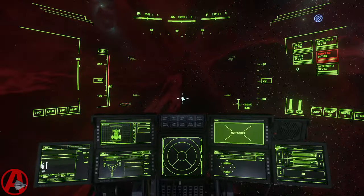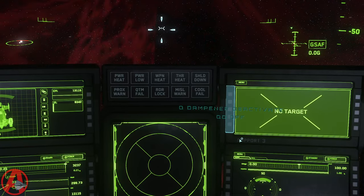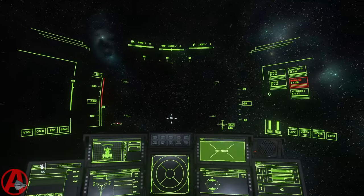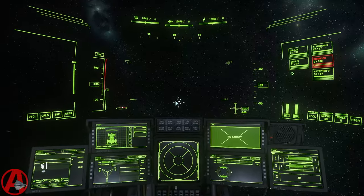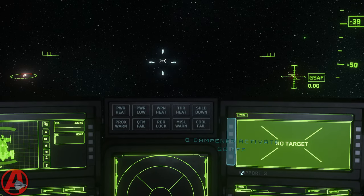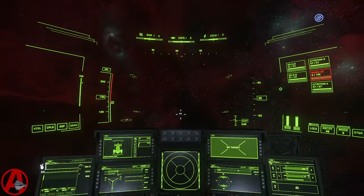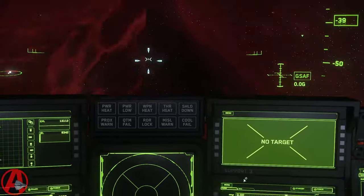Sometimes it turns itself off and back on again. To turn it back off, just go in here and click — that deactivated it. To turn it back on again, sometimes you have to click it more than one time and cycle through the menu. Zooming in with F every time seems to help.